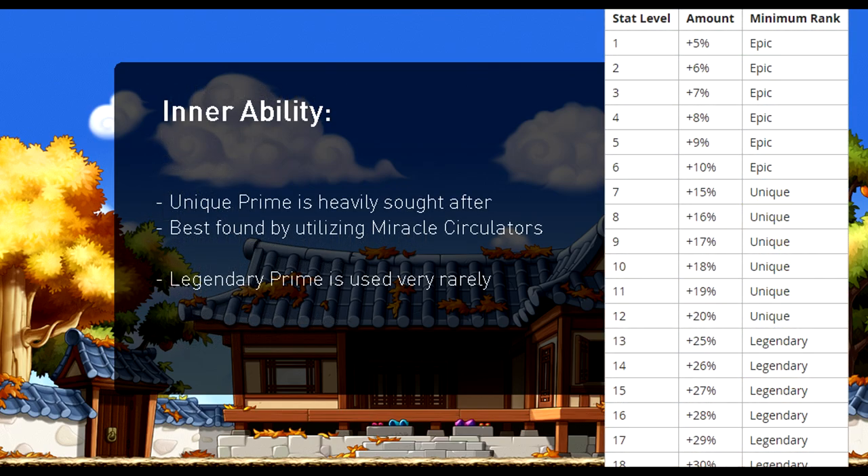Moving forward with inner ability, I'm going to assume you have a legendary inner ability. Your second and third lines are randomized between rare and unique, and they also have a random value range for whatever bonus they land on. As you can see on the table on screen, if you roll an epic second or third line crit rate, you could get anywhere between 5 to 10%. Unique would be 15 to 20, and since you're always guaranteed a legendary line, if it were crit rate, it'd be anywhere between 25 and 30. This is where miracle circulators come into play — they do not guarantee unique lines, but they do guarantee you the highest value of whatever bonus you rolled, i.e., a prime line.